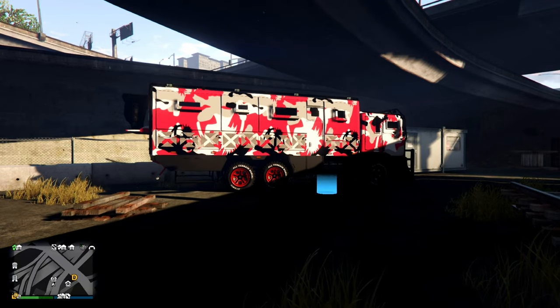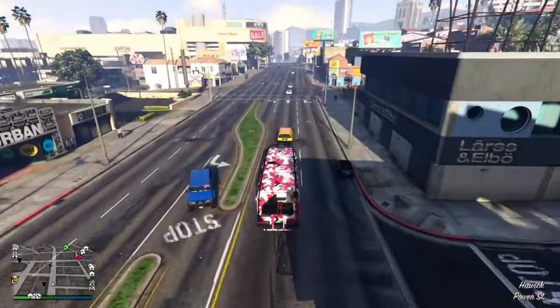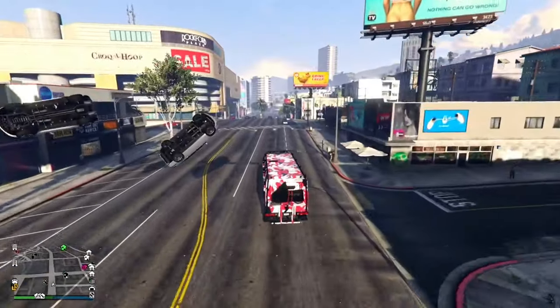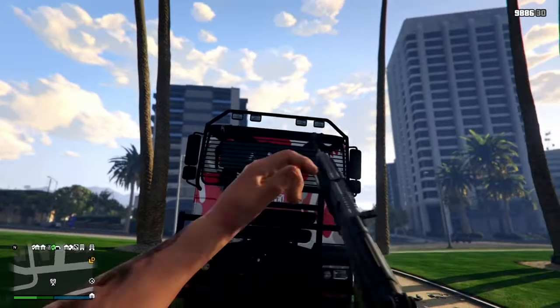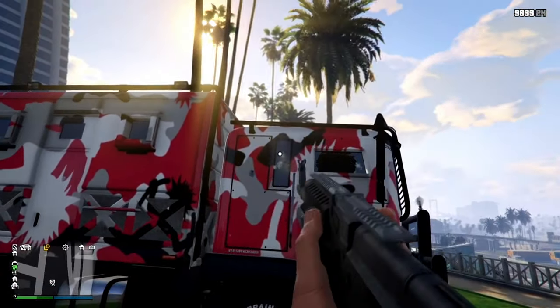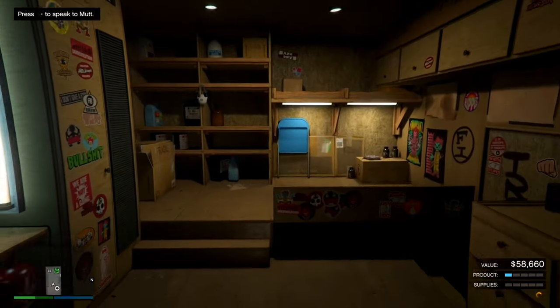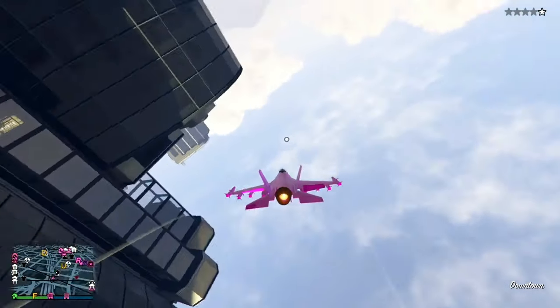At the number one spot we got the Acid Lab, and yes the Acid Lab is a vehicle — just look at the way it tanks through these cars. It's got bulletproof windows. You can make four hundred thousand dollars solo just with the Acid Lab, so it's no wonder why I put this at number one.